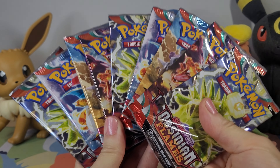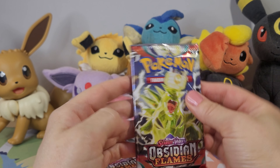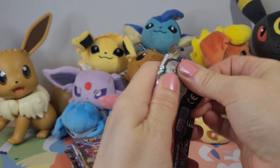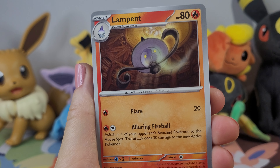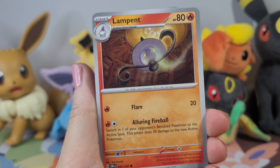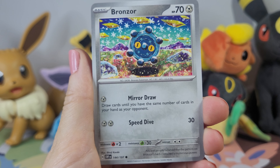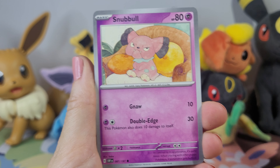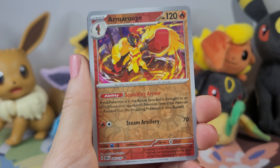Here are the packs. We have 9 Obsidian Flames packs. We are going to dig right into it and see what we can get. I have seen quite a number of the cards from this set. We are going to take a little bit of time going through so we can look at the artwork. There is Eevee, Umbreon, and Espeon — I have already pulled almost all of them. Belly Bolt is so cute; I didn't realize at first that was his face and those were just fake eyes.